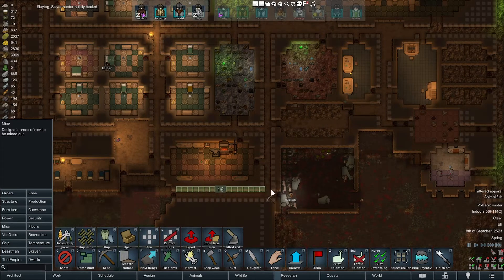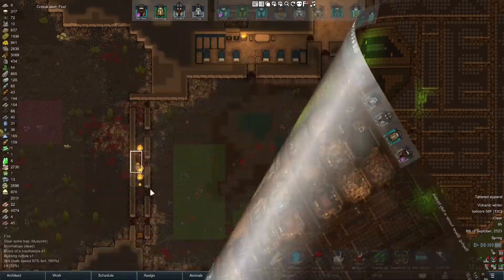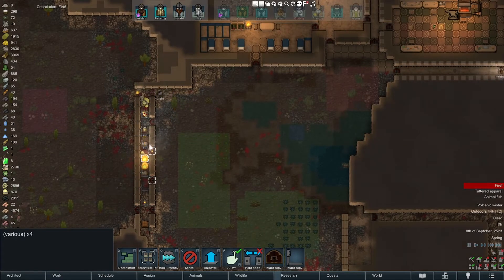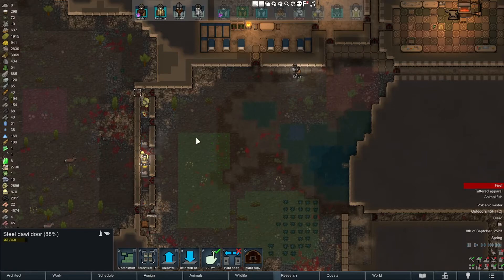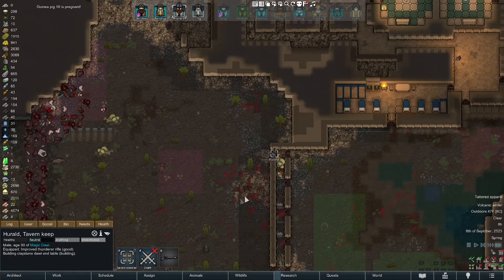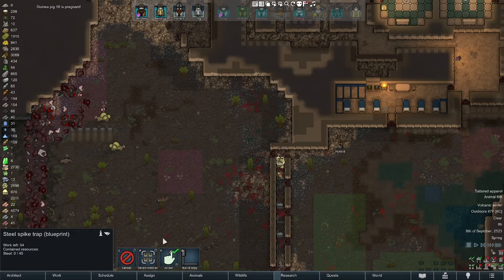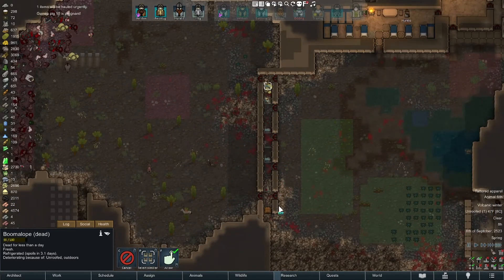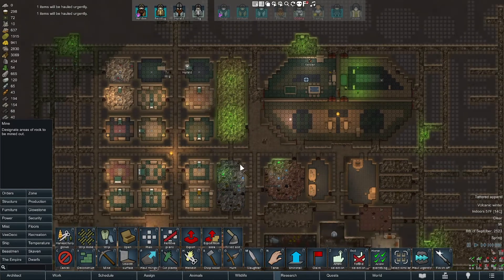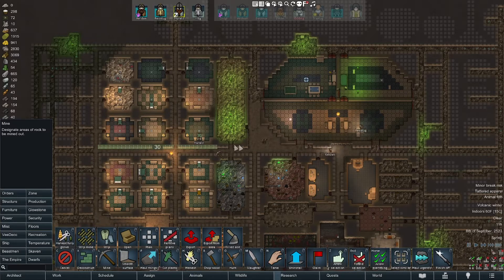I'm gonna do a bunch of mining and expand the hallways. We have a major problem here - hopefully it's not getting hot. Let's see if we can nip this problem in the bud. Why doesn't it select the animals by default? Give me a haul-plus command. Anyway, I was doing mining when that bullshit happened - it's pretty much a game of interrupts. It's like my office job as a software engineer - you can never get shit done because you're constantly being interrupted.